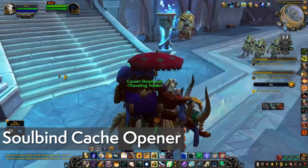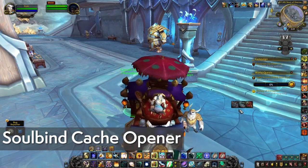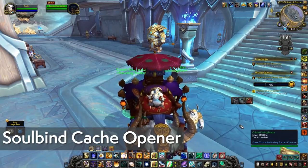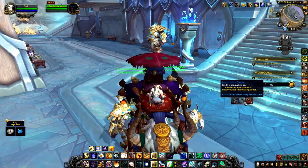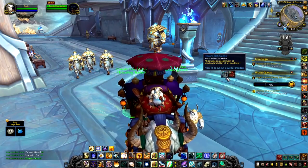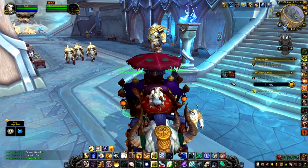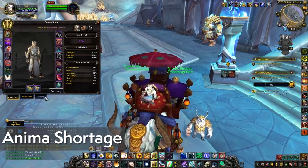Right over here on the side you see these little bags — this is Soulbind Cash Opener. It displays the little goodie bags that you get from your mission table or event chests. It's really helpful and with a click you can get these bags open straight away so they don't bother you. A couple of them happen to be bugs on the PTR, but that's the PTR for you.